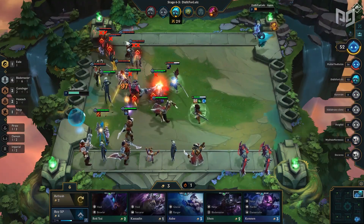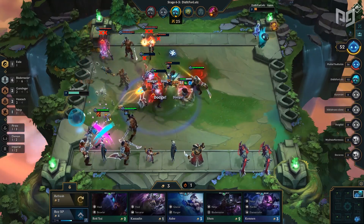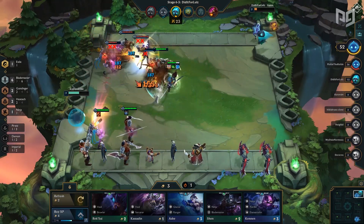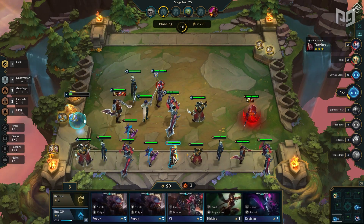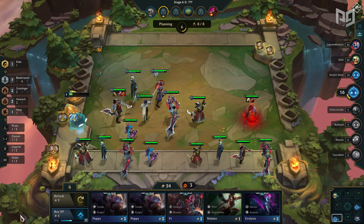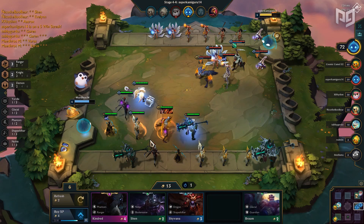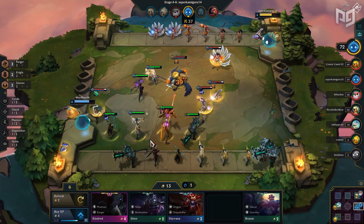The three best item combinations usually include two on-hit items and one defensive item. A great example is Hush, Red Buff, and Guardian Angel — the strongest for the current meta in patch 9.16. If you happen to scout a lot of players going Sorcerers in the lobby, swap out Guardian Angel for Dragon's Claw. Are there a lot of ninja assassins running around? Get Phantom Dancer going to prevent critical strike damage.